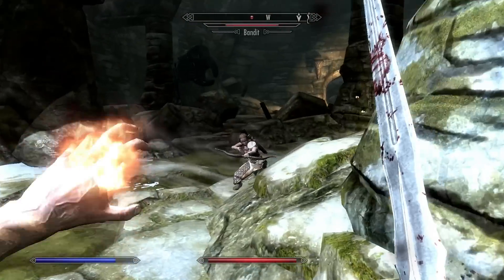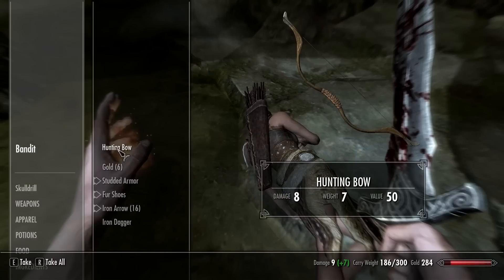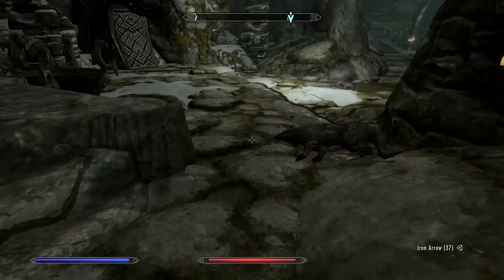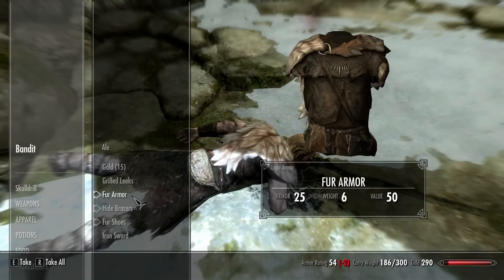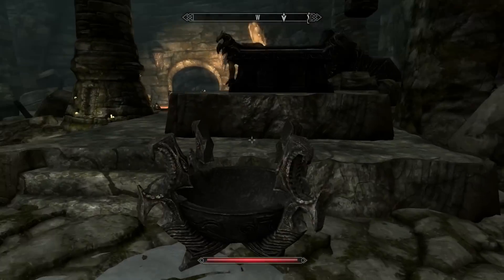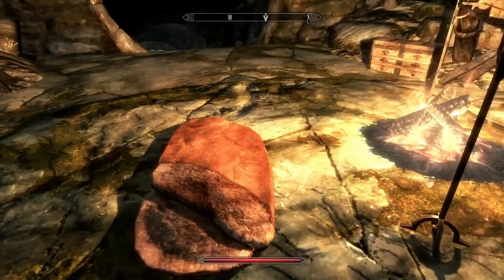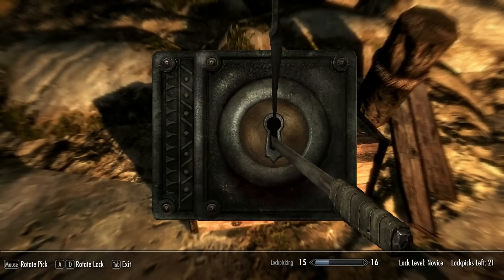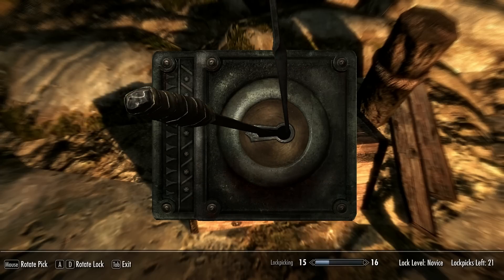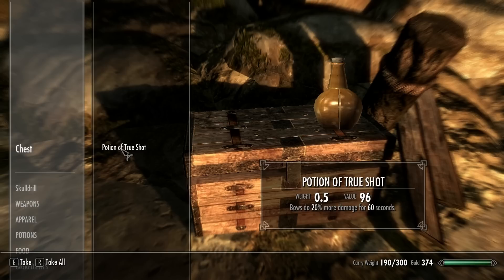Damn you! There she is. Finish her! Oh yeah! Amazing, really. Holy shit. Krill leaks — let's pick it up. Woodcutter eggs — nothing special, I guess. I can sleep, but that's not really necessary now. Let's open it up, Fallout style. I almost got it. Here we go. Wow! Steel Imperial Gauntlets. Potion of Trueshot. Nice. Some cool stuff.